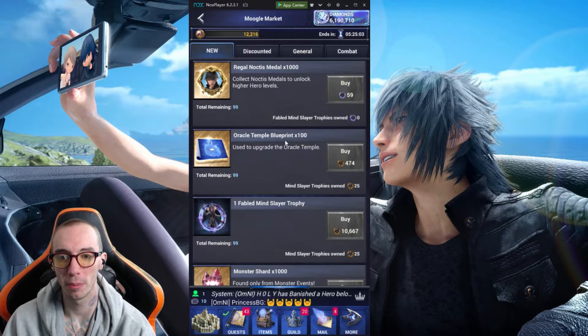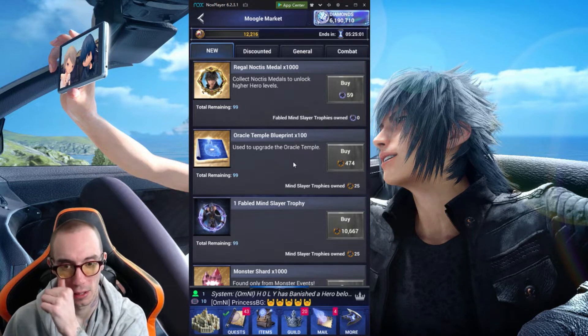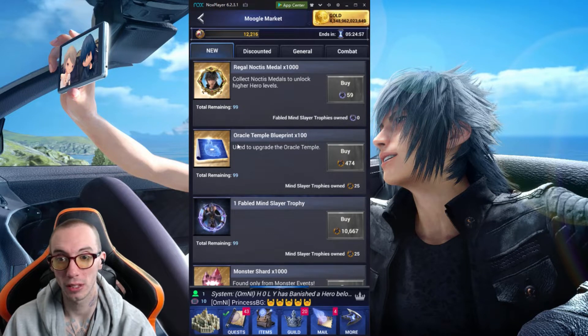They also have Oracle Temple Blueprints. We didn't have this before, so now we got some blueprints for the Oracle Temple. A little bit costly for 100.